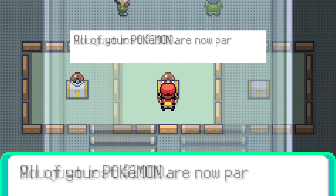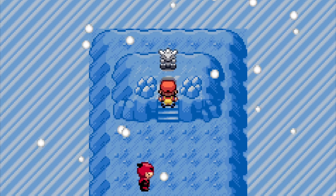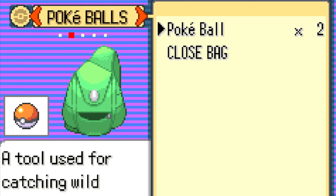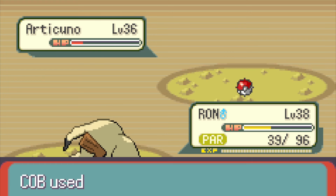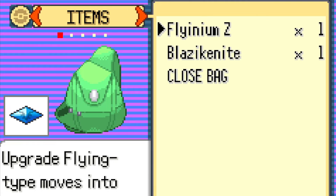We only lost $1,000 but paralyzed my whole team. I don't have any items to heal them, so they'll have to deal with it. At the Legendary, the statue says: Articuno. We get it to red, but like I said, we don't have that many balls — and unfortunately I waste them all. Kind of a waste. But on the next market, the lady was selling a Blazikenite, so it was all made okay.